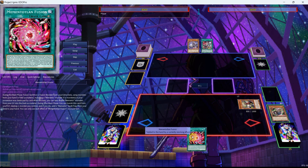Memento Fusion is a quick play spell that reads: During the main phase, Fusion Summon one Fusion Monster from your extra deck using monsters from your hand or field as material, including a Memento Monster. If a monster in your possession was destroyed by card effect this turn, you can also shuffle Memento Monsters from your graveyard into the deck as material. During your main phase, you can banish this card from your graveyard, destroy one monster you control, and if you do, add one Memento Spell or Trap from your deck to your hand — and that even means you can add another copy of itself. So this is almost like a custom card for the archetype, which was really needed. You can only use each effect of the Fusion once per turn.